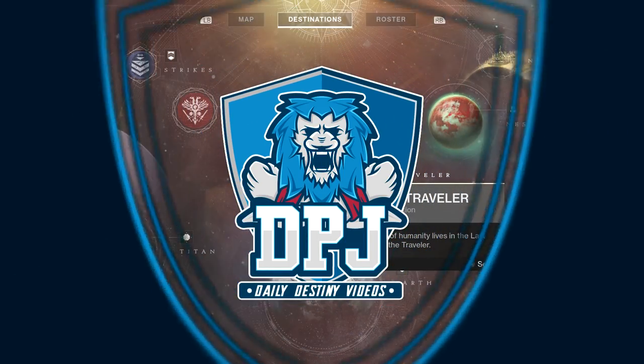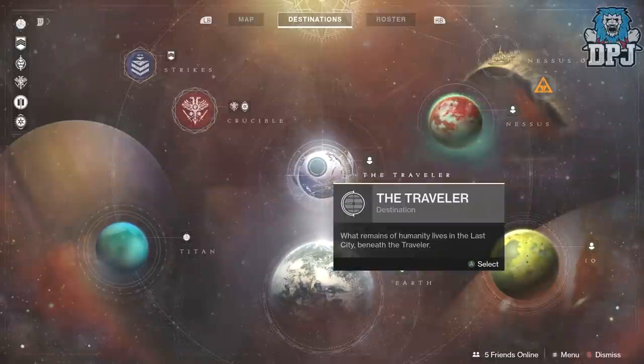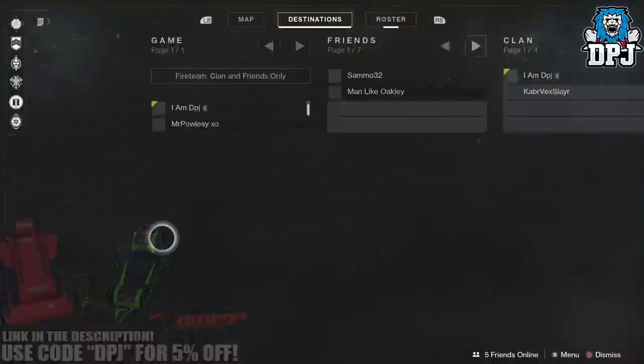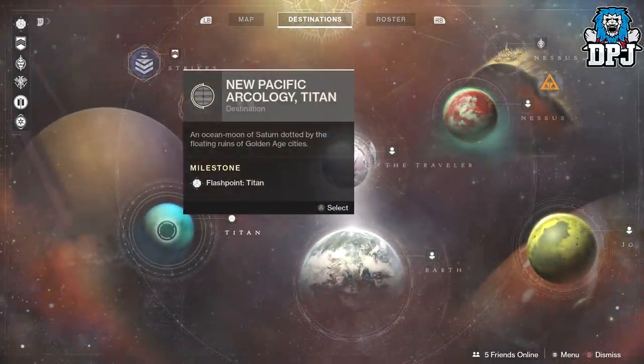What is going on guys, today I am back with another Destiny 2 video and today I'm going to show you the location of all K6 treasure chests, all located on Titan this week, which is the flashpoint planet.